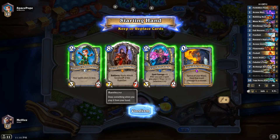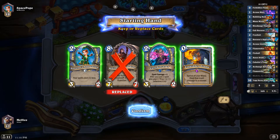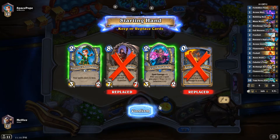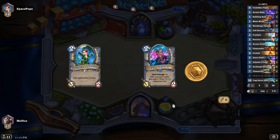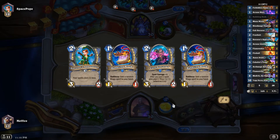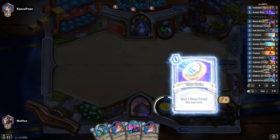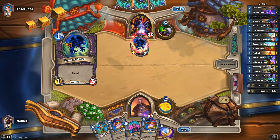Okay guys, we have another Hot Forms Tempo Medivh deck. Get rid of Medivh, we'll keep that. We'll get rid of Forbidden Flame. It's against a Warlock, so if it's Zoo, it's going to be very, very tough. Zoo is an unfavorable matchup for a Tempo Mage, but we do have a couple of Flamestrikes.